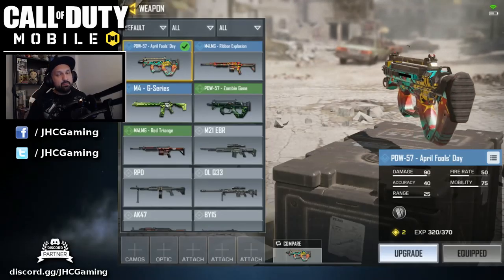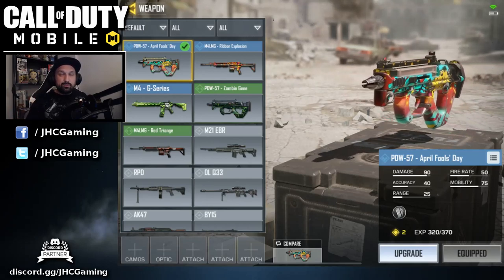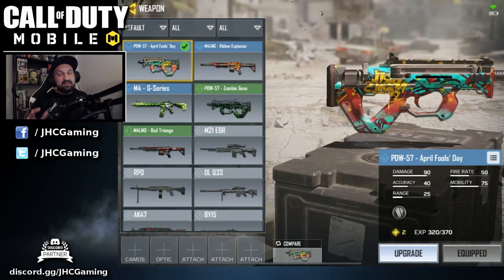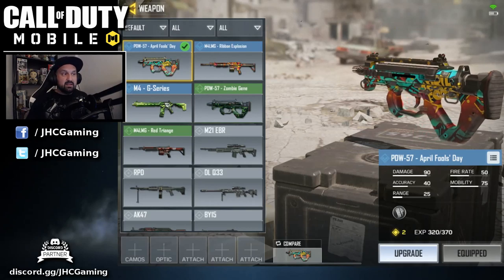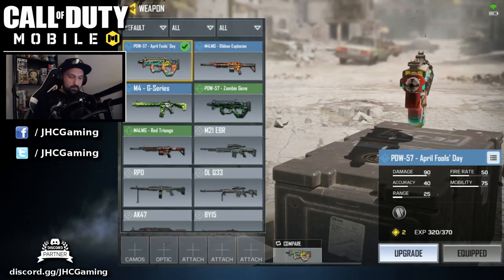What's up guys, Johnny here. I'm back with more Call of Duty Mobile. In today's video we take a look at the brand new PDW-57 April Fool's Day skin. It's a reward on the battle pass — you have to buy the premium battle pass to get it at tier 30. We're gonna max it out before we go.